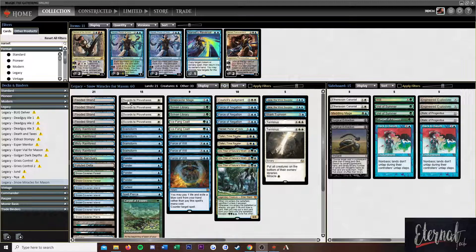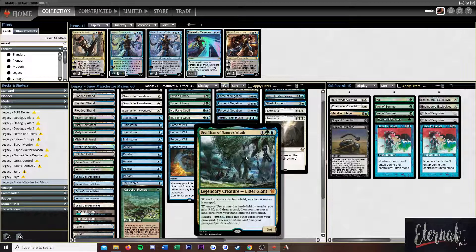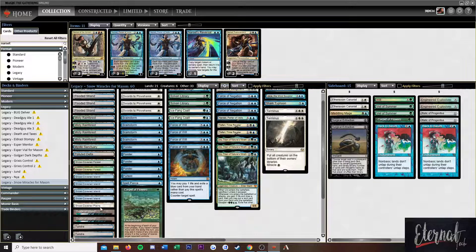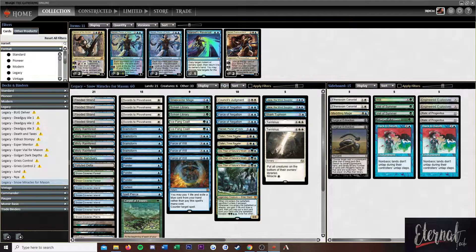He submitted a Bant Snow Miracles decklist featuring recently banned Modern star Uro. Here's the rundown on the list: we're playing 21 lands, a bunch of snow lands, and of course two Tropicals, two Tundras — no Savannah because we don't really care about the green-white land.